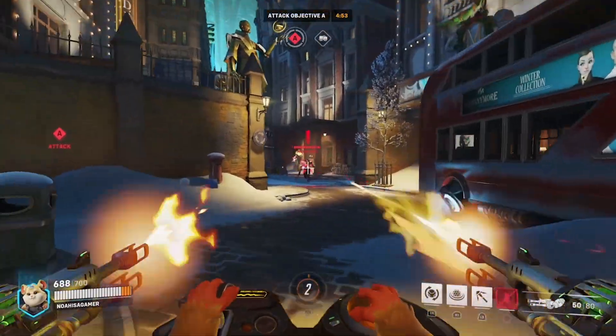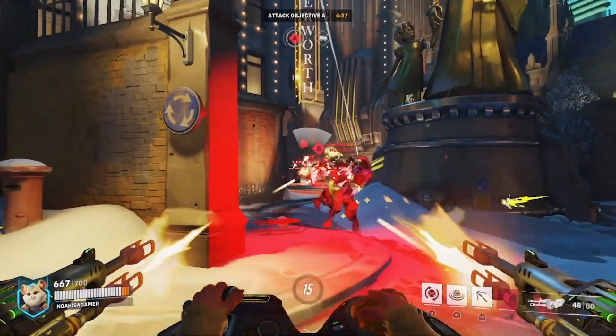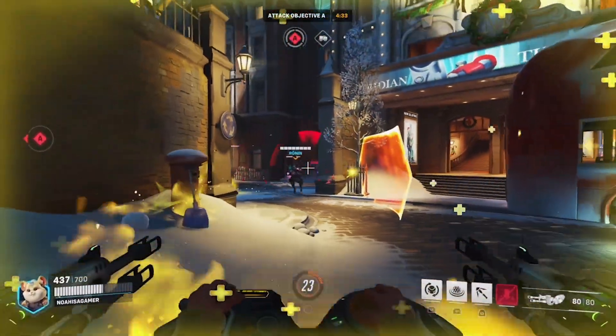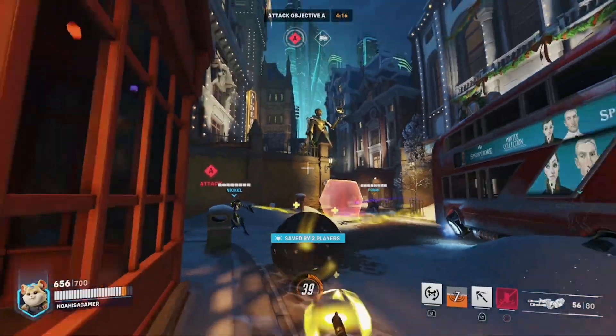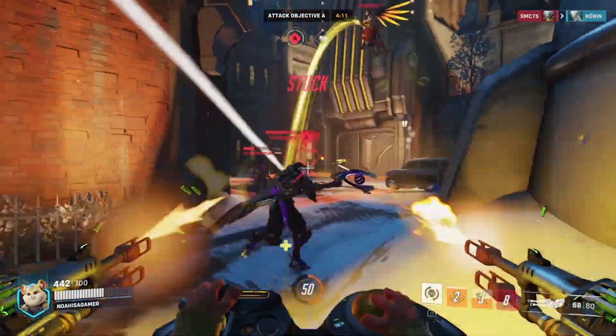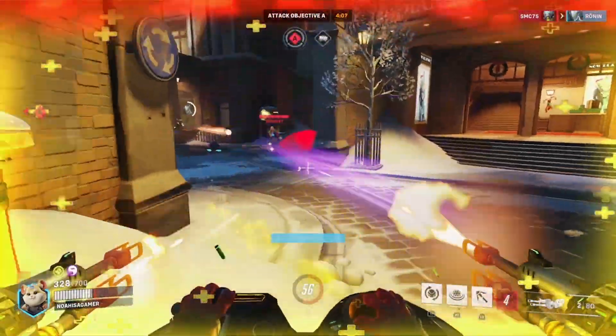First off with the hamster, we gotta go over his two forms. As you can see right now I am in my regular form. This means I can walk around at a normal speed with two guns that can absolutely shalap an enemy. If I press that one, you can see I go into my ball mode. In this mode you can actually roll around at a faster speed than a normal walk, as well as grapple to walls and stuff to make insane pushes.